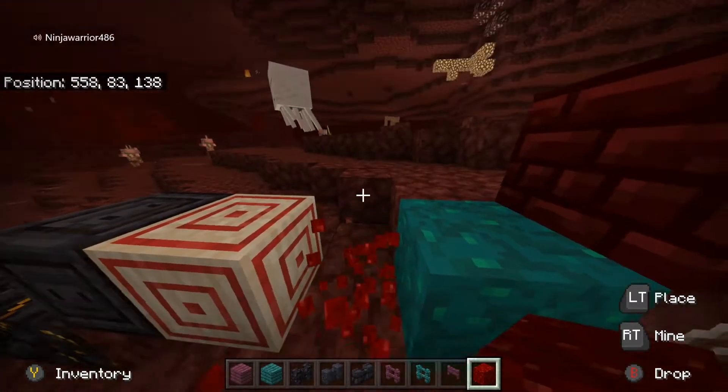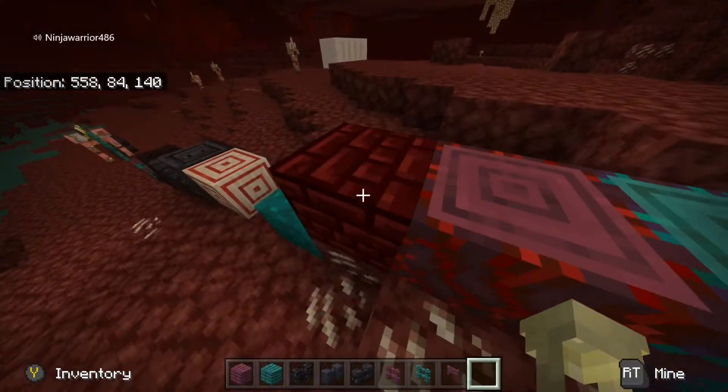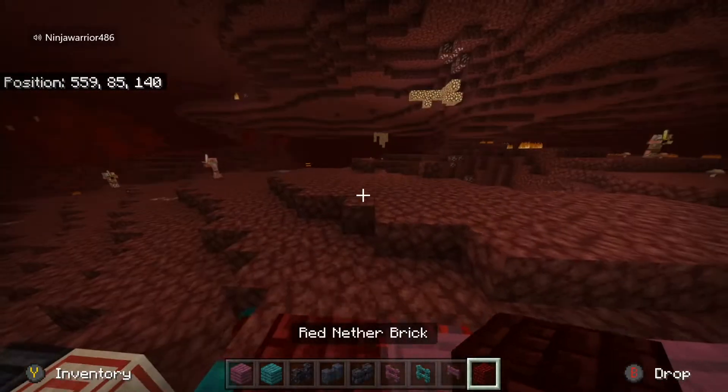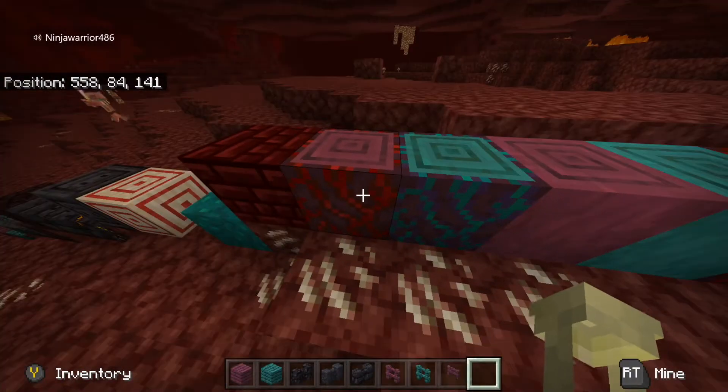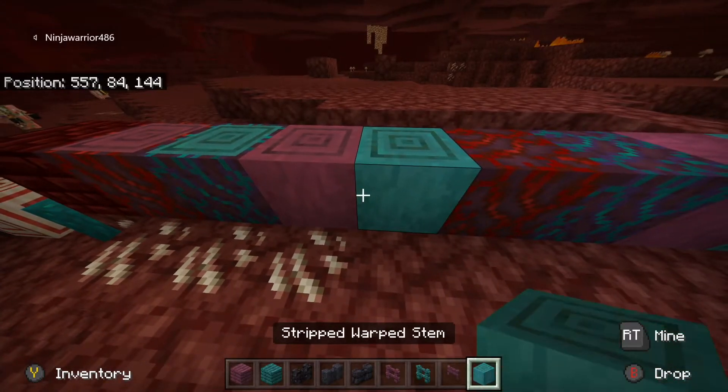Nether wart block. Warped nether wart. Red nether brick - there's normal and red nether brick now. Crimson stem, warped stem - both of them stripped. It's just like wooden logs that you guys probably know.